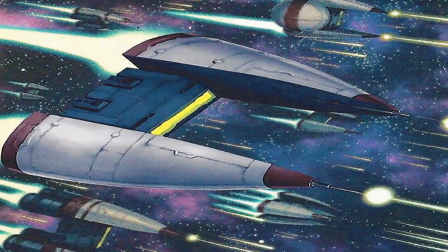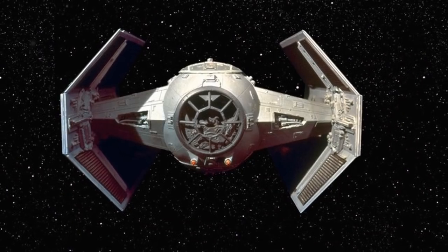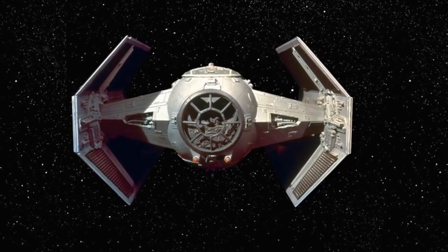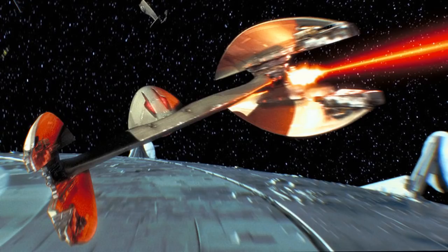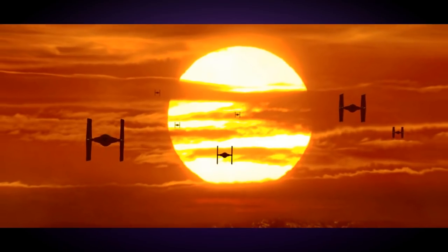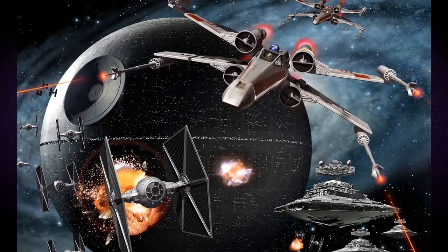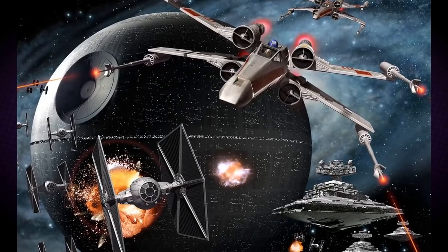Cosmo Dogfighter. Once per turn during the standby phase, you can Special Summon one Dogfighter token — machine type, dark, level 6, 2000 attack, 2400 defence. If this card is destroyed by battle or card effect and sent to the graveyard, you can banish it from your graveyard to Special Summon one level 5 or lower Cosmo monster from your deck. This card is based on the wolf from the Oz books that the Tin Man had to kill with his axe. Its Star Wars reference is antagonistic, referencing the TIE Fighters or Vulture Droids used by the enemies of the series. This card's effect could reference the strategy used by TIE fighters in Star Wars, where multiples of the ship overwhelm in large numbers. The name could also be a pun on dogfighting — where multiple small, agile fighter craft engage in close-range combat while manoeuvring to avoid enemy fire.